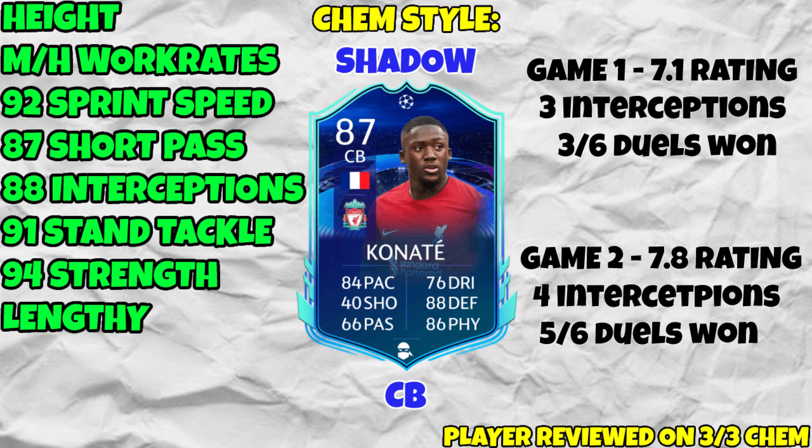Heading over to the pros and cons screen — on the left highlighted in green are the pros: his height at 6'4", medium-high work rates, 92 sprint speed, and 87 short passing, which is beautiful especially on new-gen with how manual passing works. 88 interceptions, 91 stand tackle, 94 strength, and he is lengthy on new-gen. You'll notice there are literally no cons with this card. You could raise your eyebrow at 70 stamina, but as a centre-back that was not an issue. You could question the 74 acceleration, but with a shadow it goes to 82 and 99 sprint speed, which is more than enough — and being lengthy means he feels rapid anyway.